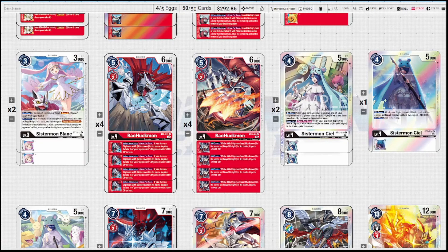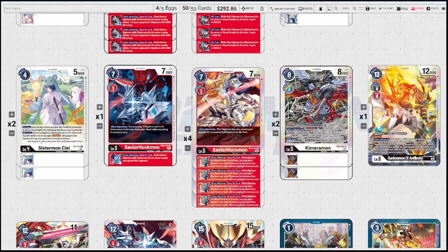For Sistermon Cl, we're running all three variations. Two of the new BT-10 one: on play, if it's your turn you can digivolve one of your guys into a Royal Knight by paying the digivolution cost — so on play you can go into Jessmon, and if you go into the ST-12 Jessmon you can Blitz off that second effect. Once per turn whenever you digivolve into something with Huckmon's name or Royal Knight, gain one memory. One of the BT-6 Sistermon Cl gives you an immediate one memory on play. Two SD-12 Cls as well — still a good card.